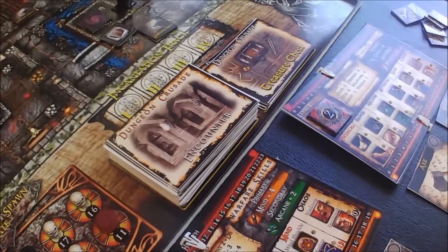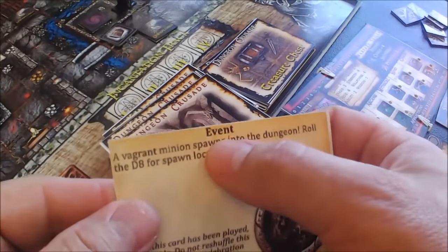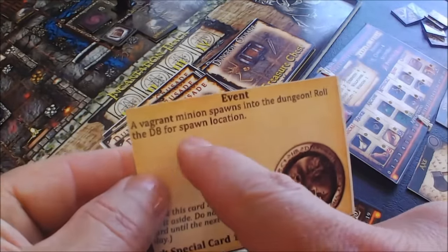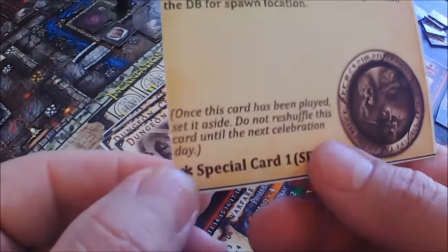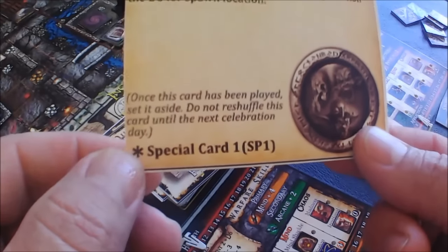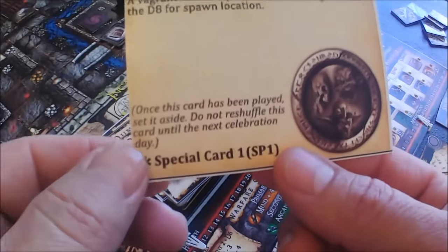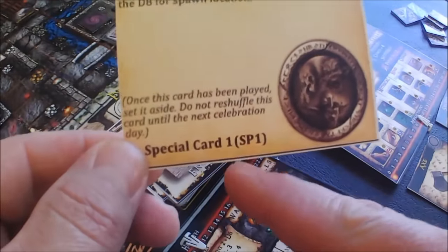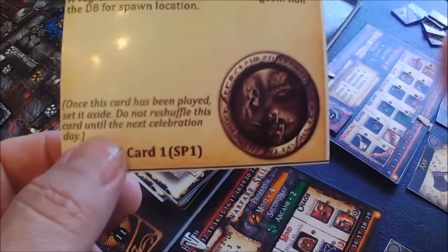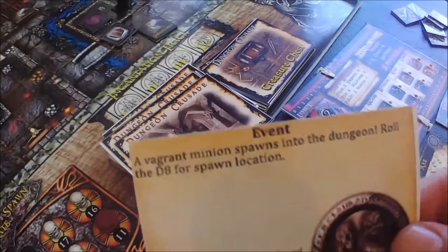We're in the encounter phase and we're going to draw a card. Okay, so this is an event — a vagrant minion spawns into the dungeon. Roll the D8 for spawn location. Once this card has been played, set it aside — do not reshuffle until the next celebration day. Special card one. When you set up your scenarios in adventurer notes, it's going to call out to load the encounter deck with some special cards. In this scenario I believe there are five or six of these — that's how minions are going to be spawning into our dungeon.